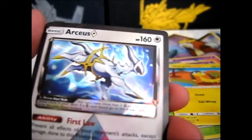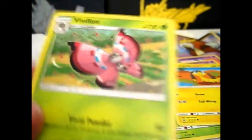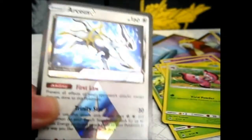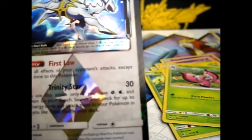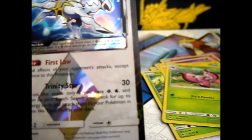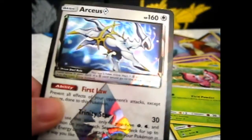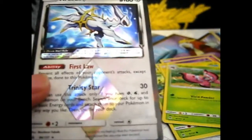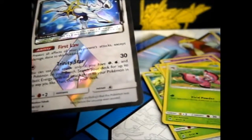Helioptile. Wow — and I have the same one already. But awesome! I was hoping I'd get a prism, and I got two prisms! These were the two random cards from the blister pack. We got the Arceus Prism Star — Ability: Rhythm Star, Attack: Trinity Star.